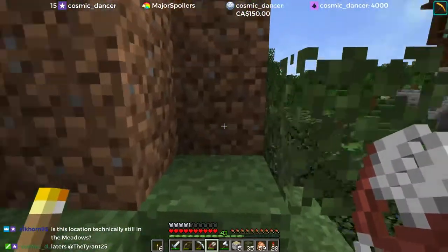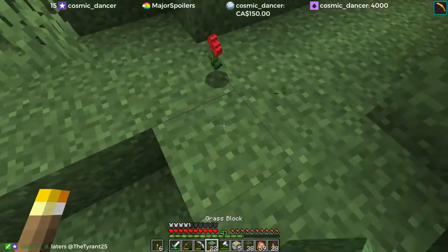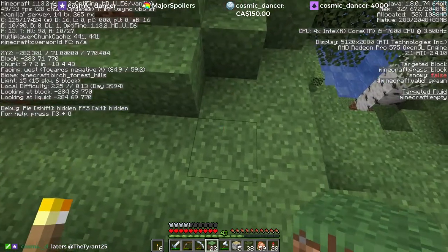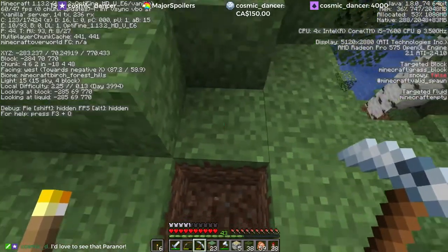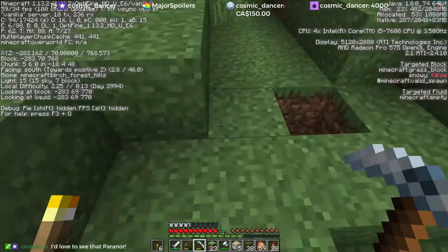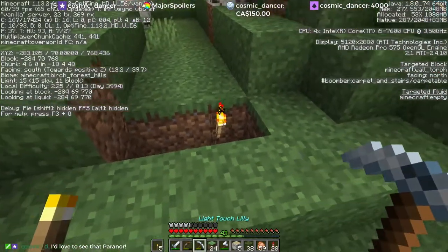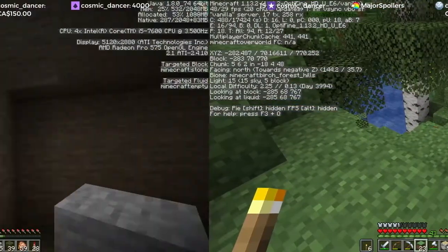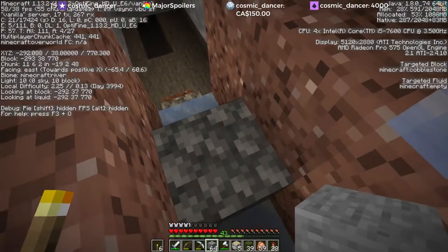So this will be the temporary arrival and holding zone for the zombies. And we are going to do it at 770, 282. Let's do it right there - 282 and 770. So now we have to figure out where they will get down to when they come through this way.